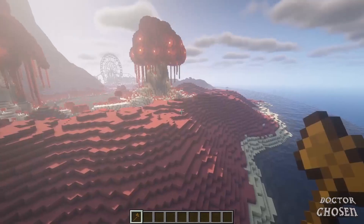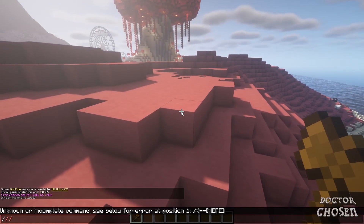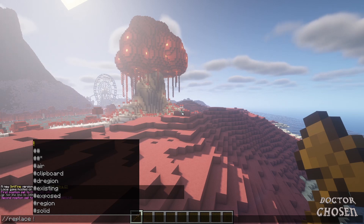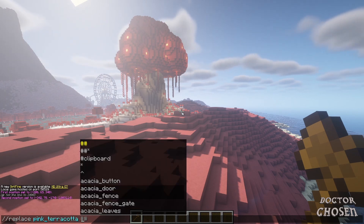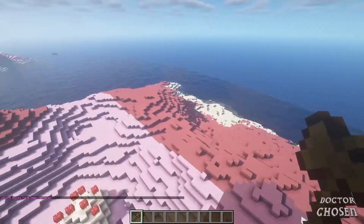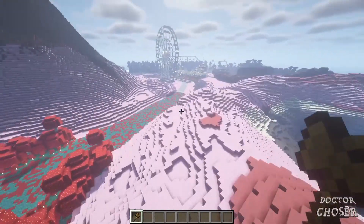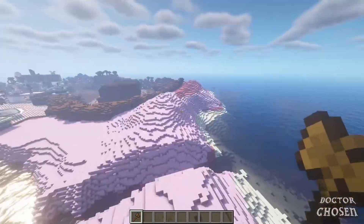Then fly all the way to the other end, the opposite corner, and do the same thing but position two. You can make it like a pillar up, place a block, and make that position two. Once you have this set, do slash replace — since it's already copied to your clipboard you don't need to do anything else. Replace pink terracotta, or whatever block is on the ground — if it's grass you replace grass, if it's dirt you replace dirt — and then set it to the block you want to change to. You can see 102,000 blocks will be changed. If you have a good enough computer you can just watch it happen. All this area that was once pink terracotta is now changed to pink concrete powder, and it makes it fit the map a lot better.